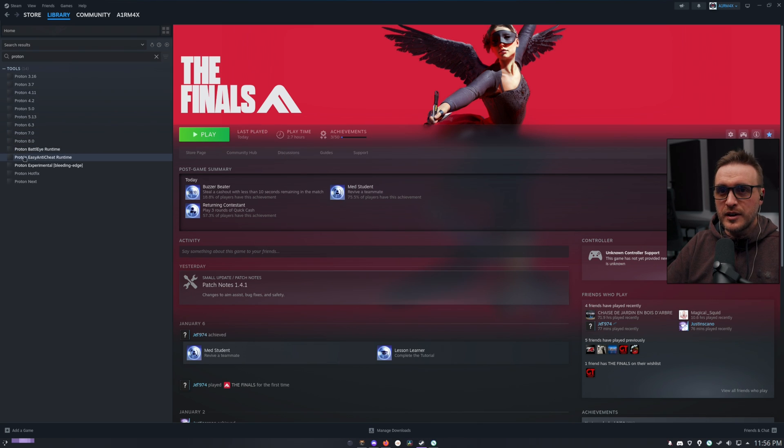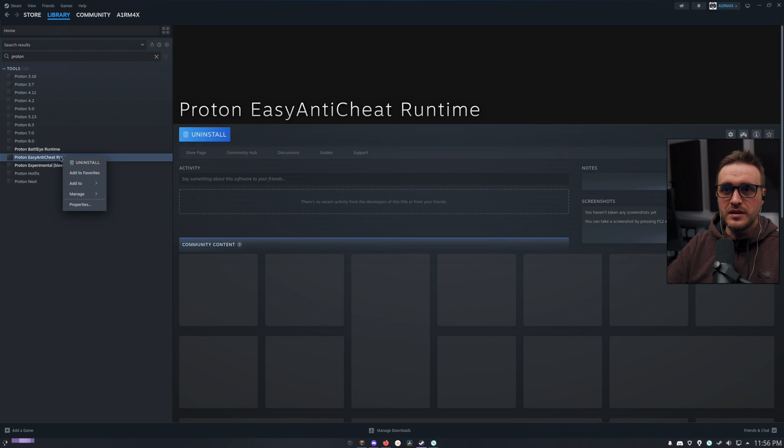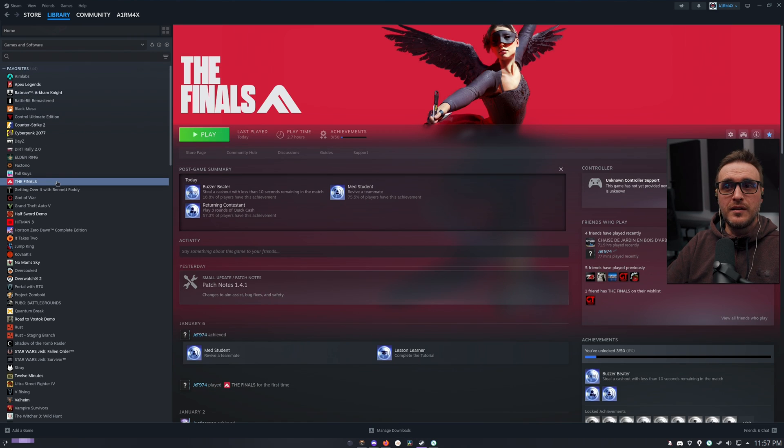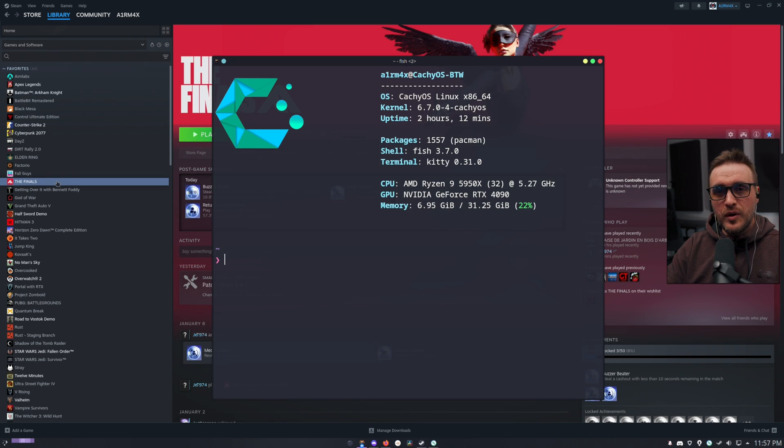Last thing: make sure you have the Proton Easy Anti-Cheat runtime installed. Just right-click and install it. And that's all.